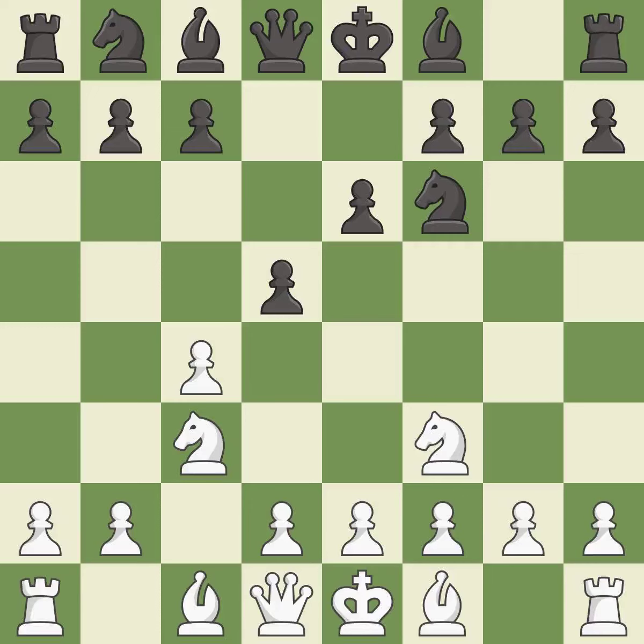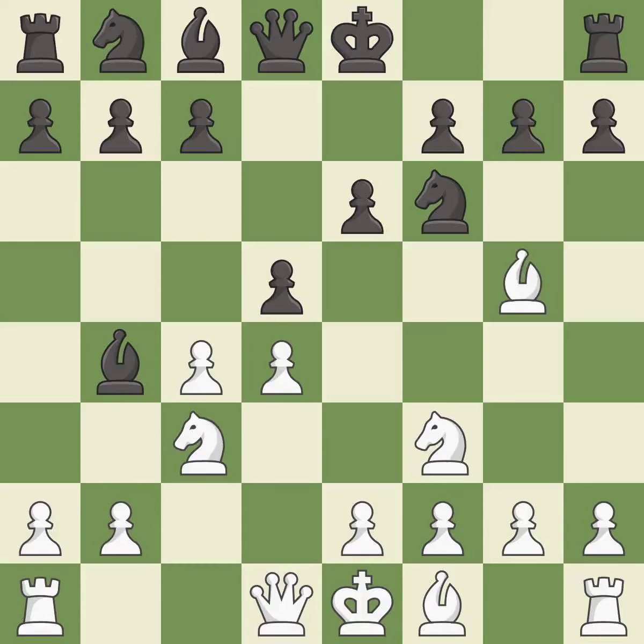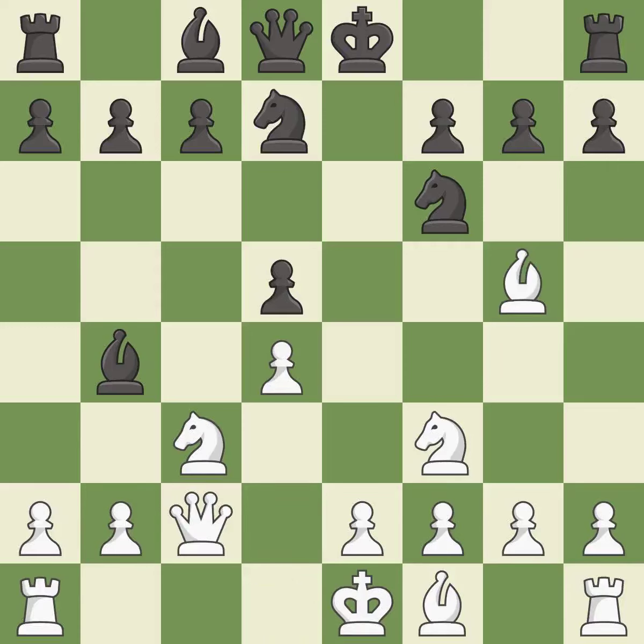This creates a threat to win a pawn. This prepares the bishop for development. This pins a knight to the king. This adds pressure by pinning a knight. This activates a knight by developing it off of its starting square. This maintains the balance in material with a good trade. Takes back. This develops a queen off its starting square, getting it into the action.